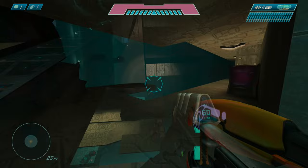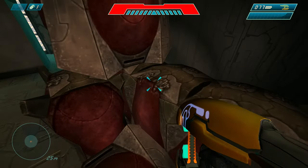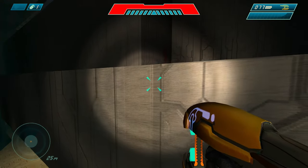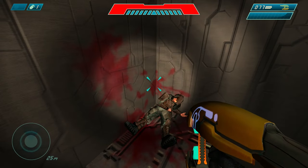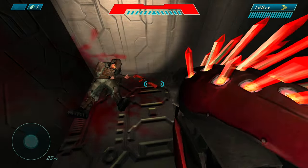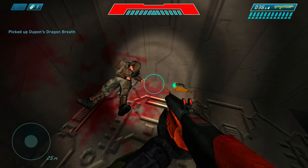Let's go ahead and get to his location. Being sneaky and evading the Covenant, we successfully reach the marine without being spotted. You'll have to determine which awesome weapon you exchange for the incendiary shotgun named Dupont's Dragon Breath.